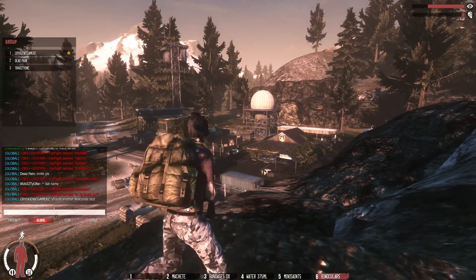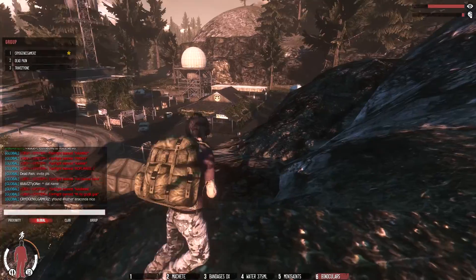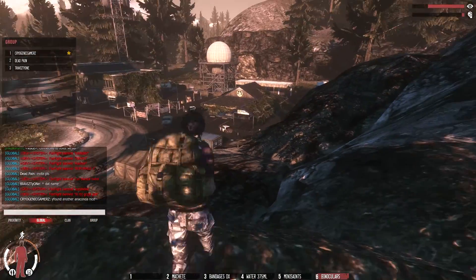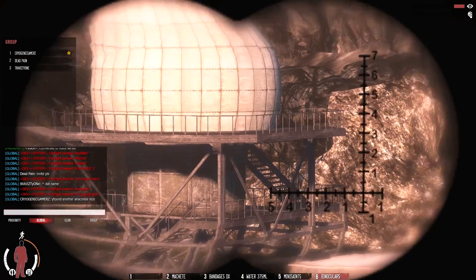What up YouTube, Travis D here. Somebody in the comments wanted to see me go through Delta Peak, so here's how I do it. I start out up here because I always scout places before I go in them, and it already looks like we got an item box on top of the tower maybe.